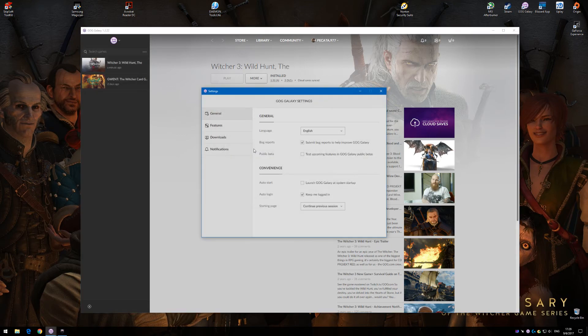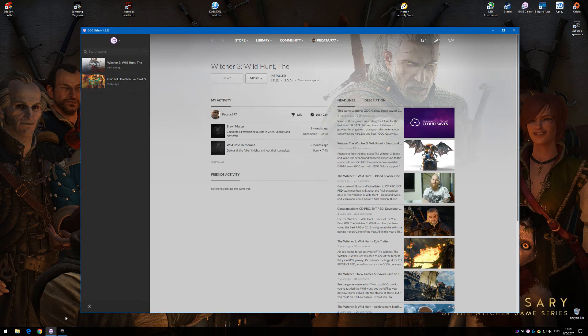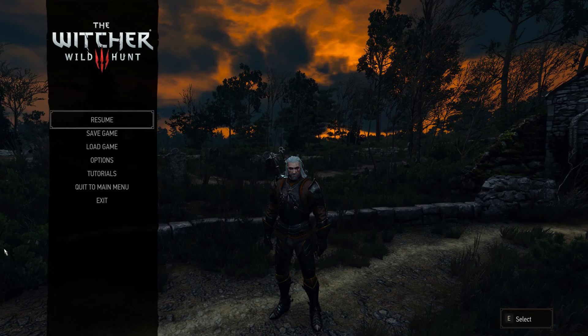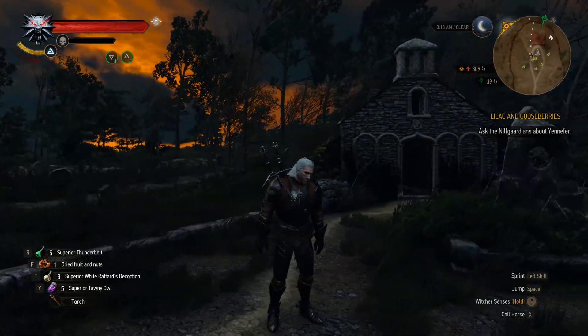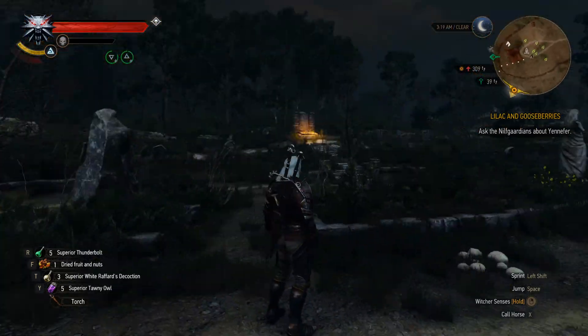If you go to settings, you'll see the overlay is actually enabled. I've noticed this just a few days ago, so it must be something within GOG that's creating this — but this is the issue I was referring to. You can tell everything's fine, there's no stutter when looking around.